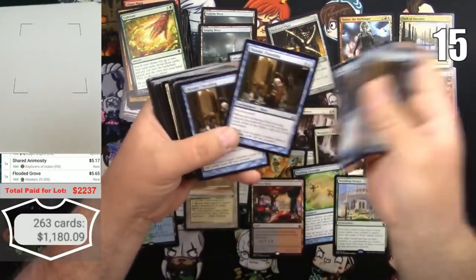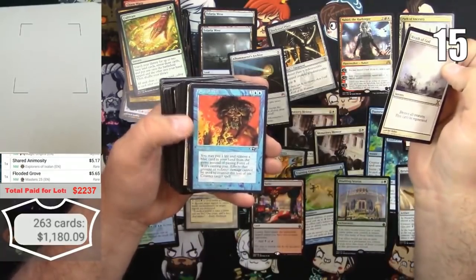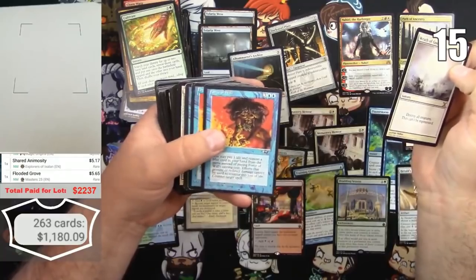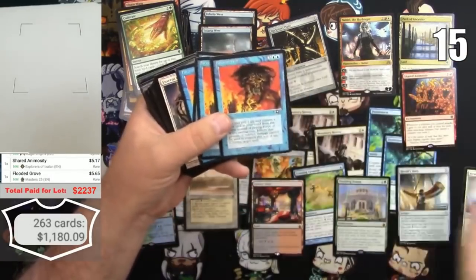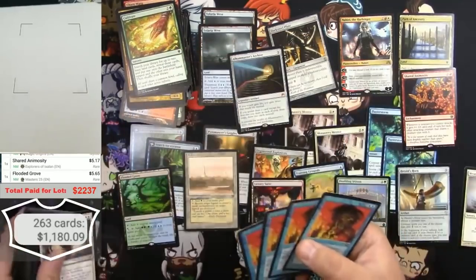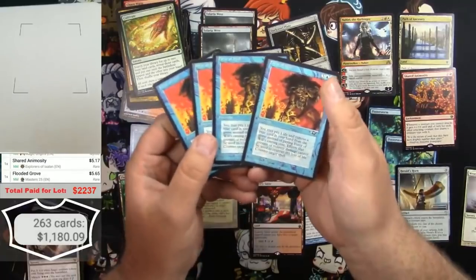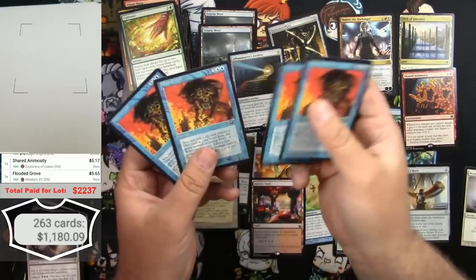Chronic Flooding - those are nothing. Wrath of God though, that's good. Okay, we hit the goods here. It doesn't get much better than that - a playset of Force of Will. Sick.